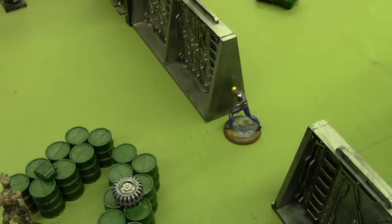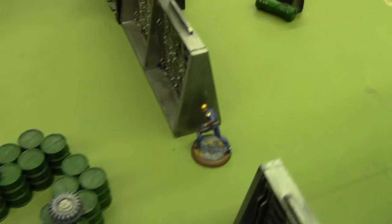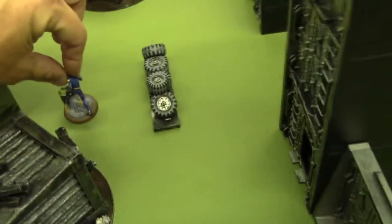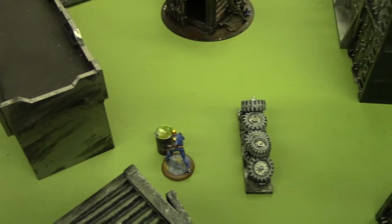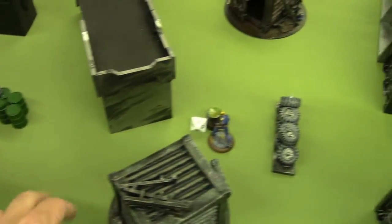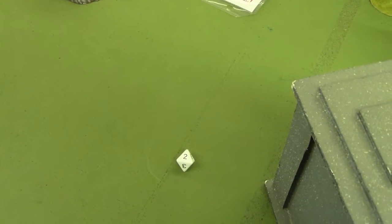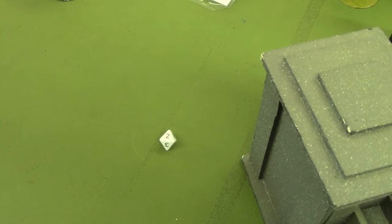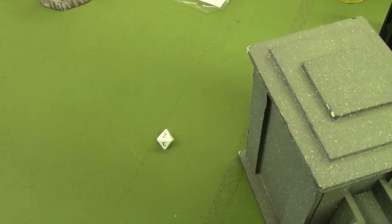I drew initiative again — Guardians. I'm declaring Nova as my first activation this round, spending three of his power to move into base contact with that artifact. With the artifact in base contact, I'm rolling his willpower to see if he can activate it using a fourth power. I need to get below 10 — that is five in total, so he does succeed on activating the artifact. Now I roll a d8 to see what happens — one to two is three damage dealt to all heroes within six inches, so that is three damage to Nova. He scored one victory point.